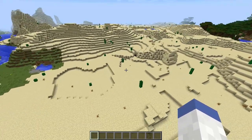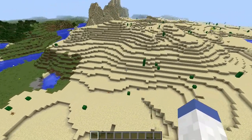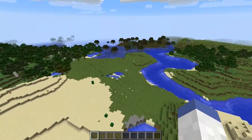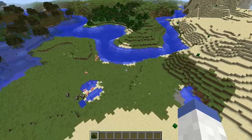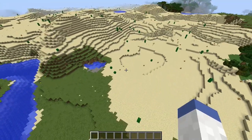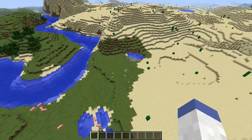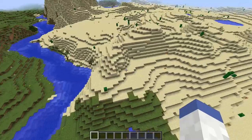Today we are going to be covering a command block creation, and I want to start doing more of these on my channel because these things are amazing. One command in a command block will create some awesome things in Minecraft. Today we're covering instant villages, cities, and more — you can even create mountains.